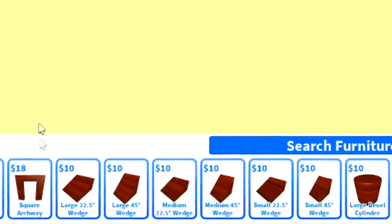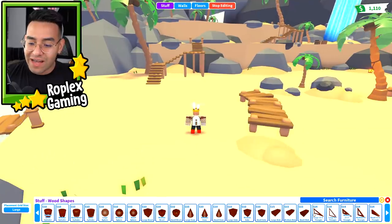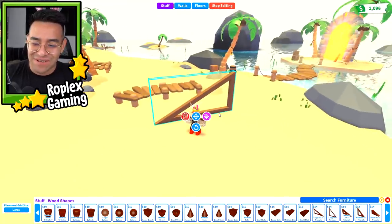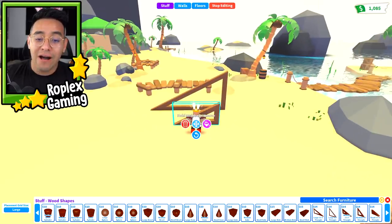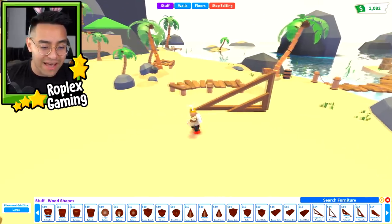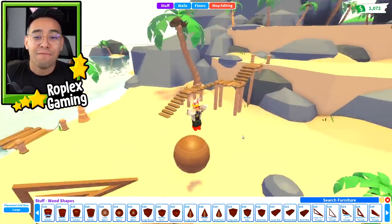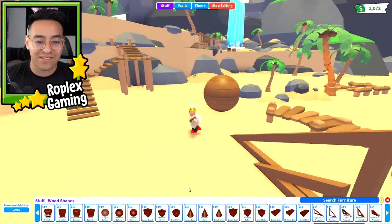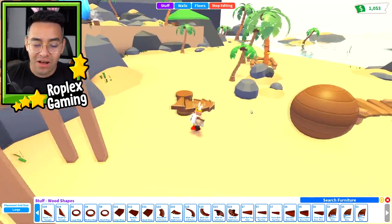Dude, they added like a whole world's worth of stuff - you can literally build a whole world. They literally added the angles too - this is a 22.5 degree triangle! That's so cool. Imagine what people are gonna build with this. There's even a sphere! Wait, can you move it or is it just there? I'm gonna pay somebody to build me like a castle.